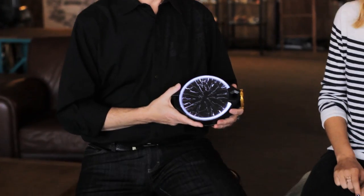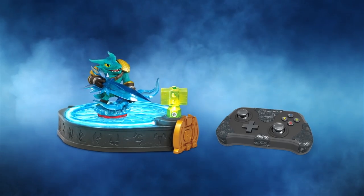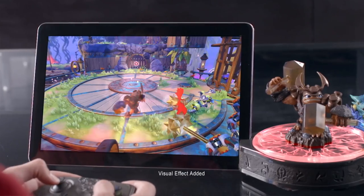So you guys actually have a brand new piece of hardware that you're rolling out. Can you tell me a little bit about this in your hands? Sure. This is the tablet traptanium portal. This year, we have an all-new approach to how we're doing tablet Skylanders, and it's the full game — one-to-one with the console game. Every level, every character — we actually support all 170 previous Skylanders.